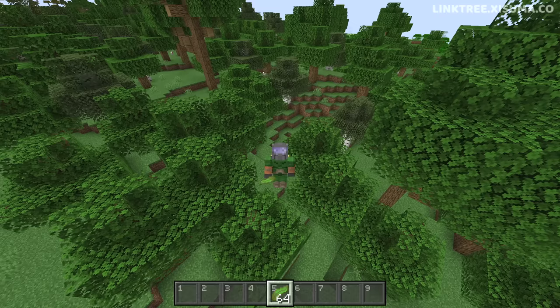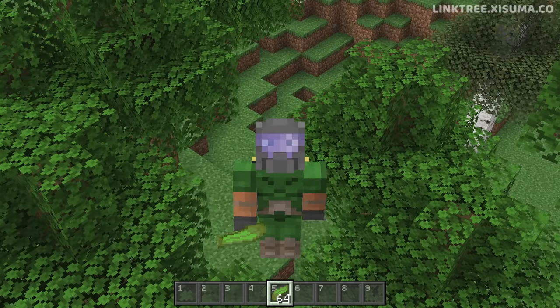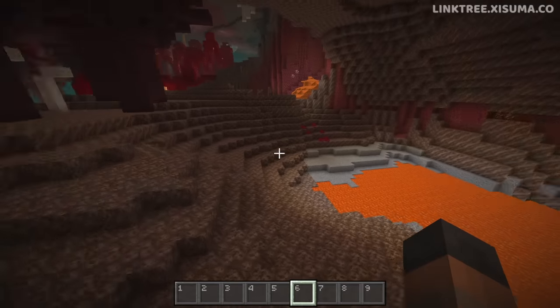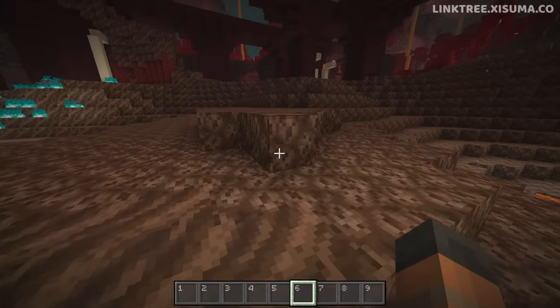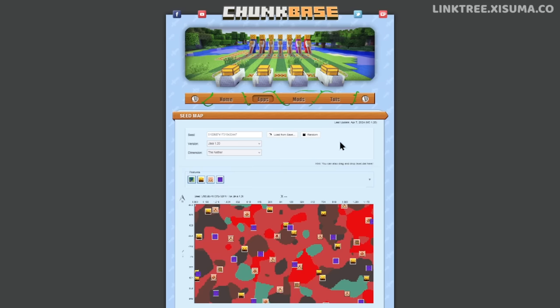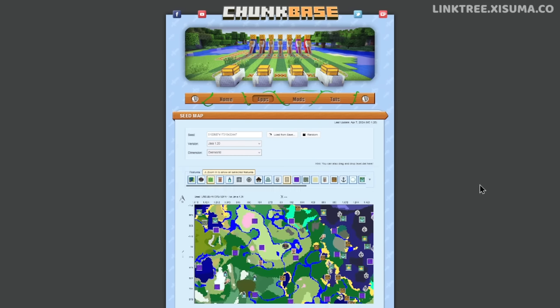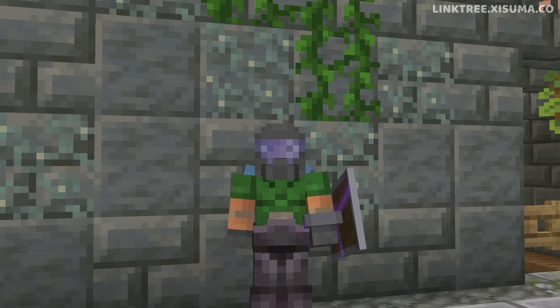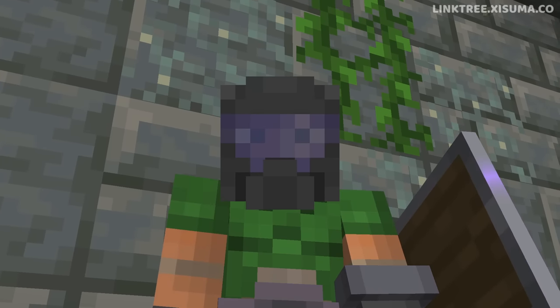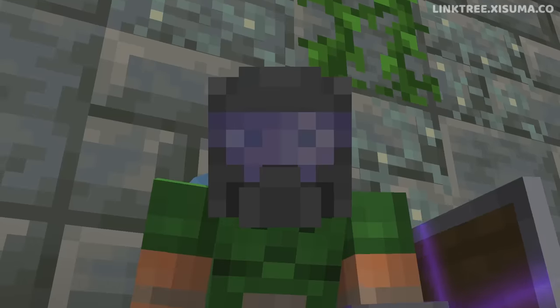There are two other important ingredients. One is kelp, which you can find at a nearby ocean. You'll also need one block of soul sand, found in the Nether in a soul sand valley. If you need help finding these, I recommend putting your world's seed into Chunk Base to locate an ocean and a soul sand valley. If you're enjoying this tutorial, make sure to subscribe so you can catch any future tutorials. Now let's crack on with the video.